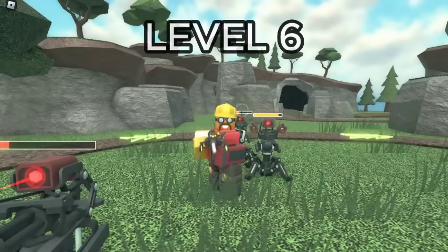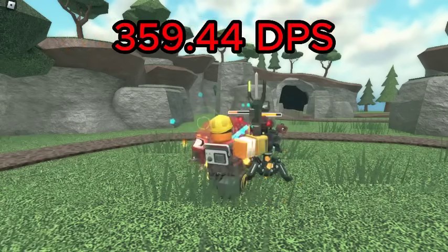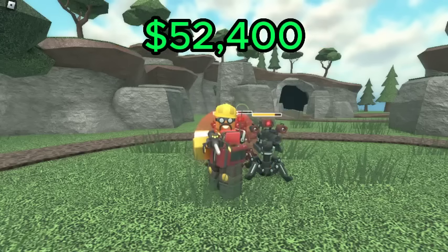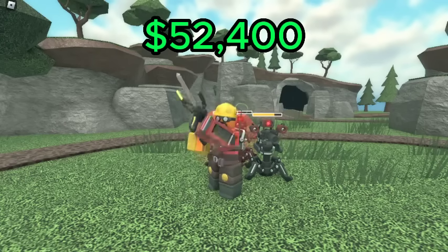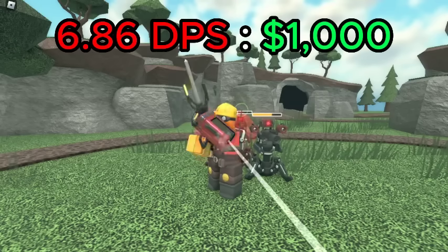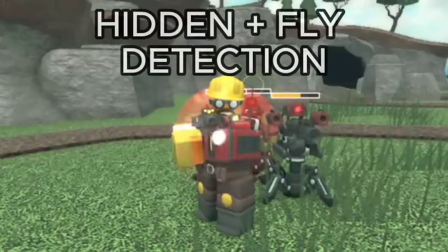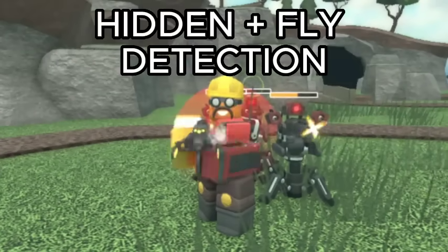For the Engineer, the best value is level 6, which deals — when combined with its turrets — 359.44 DPS for a total of 52,400 cash, giving it a DPS cost ratio of 6.86 DPS per 1K spent. Not to mention, this level also deals splash damage, meaning it's a great option against crowds. The base Engineer also has hidden and flying detection, which it unlocks at level 2.